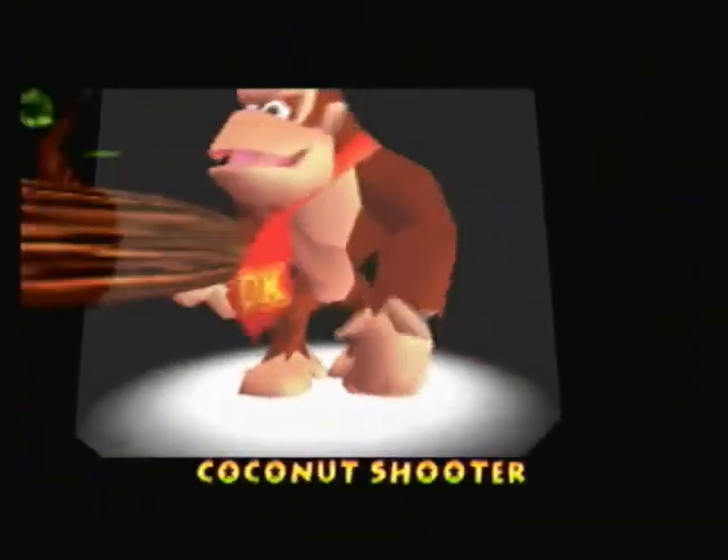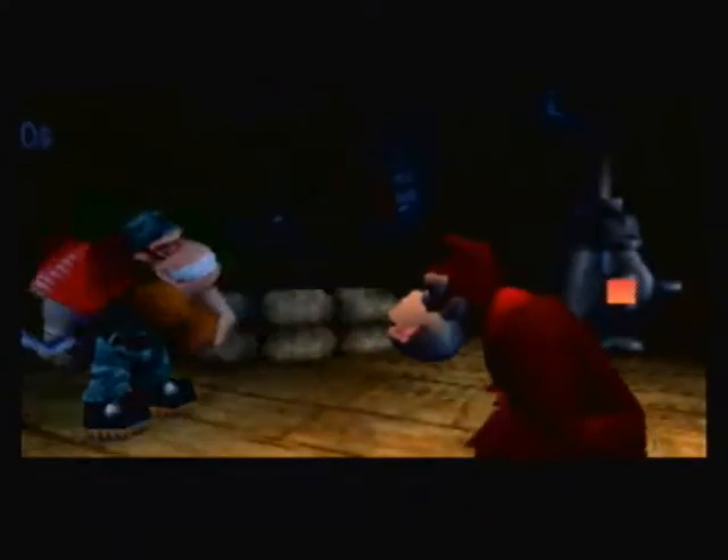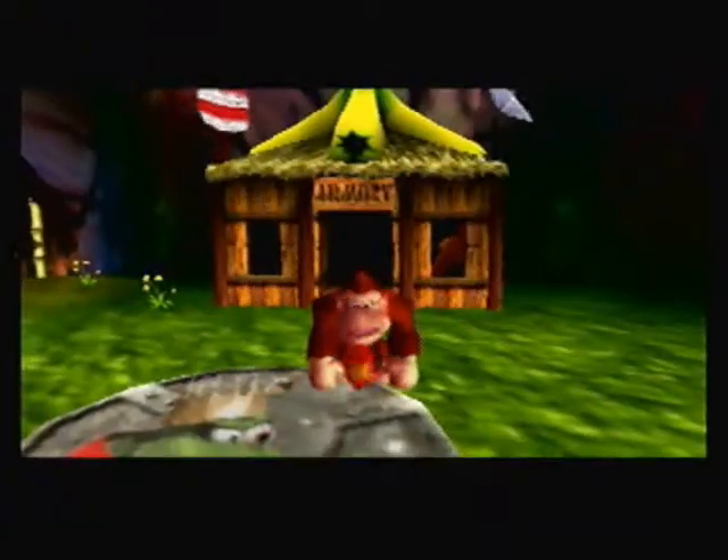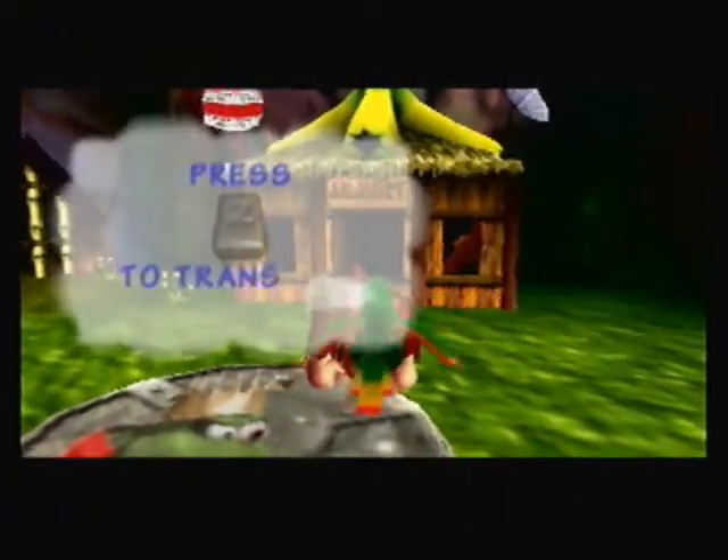This is Funky Kong — he is your weapons guy. He basically supplies every kong with weapons and weapon upgrades. He is probably my favorite kong that is not a main character in this game. Now we have the coconut gun.